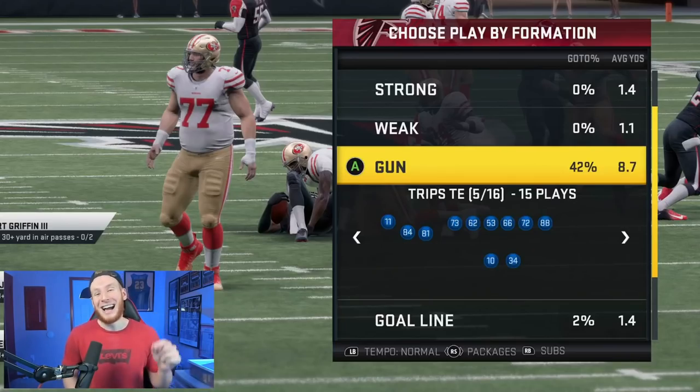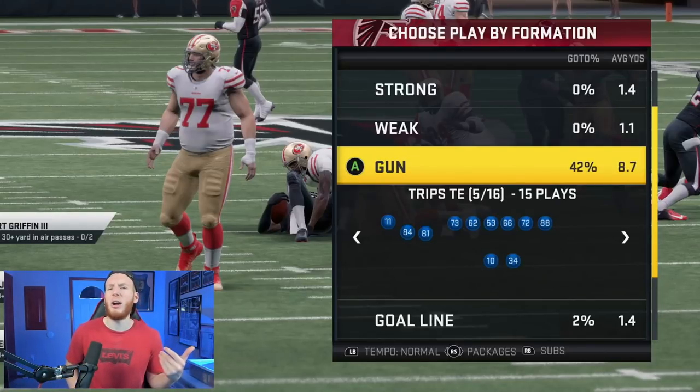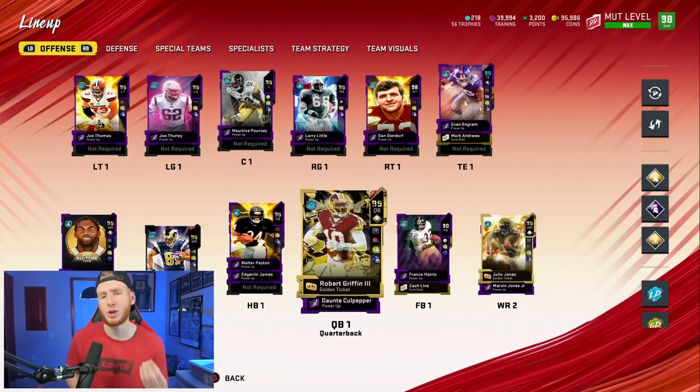The offense we're going to be using is Trips Tight End. I know it's weird — I feel like I haven't used it much at all this year. It's my offense from Madden 19 and 18, and I feel like going back into 21 it's going to be really effective for me again. That's the offense we're going to be using today.